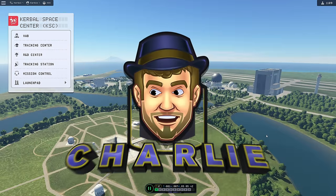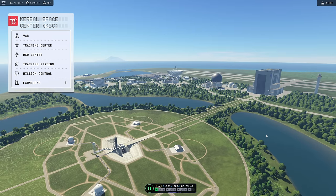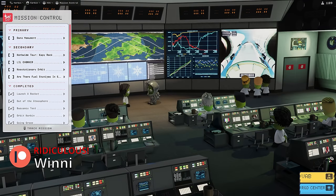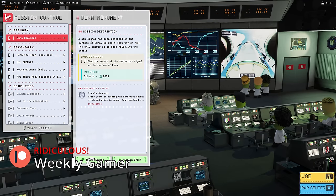Greetings ladies and gentlemen, welcome back to Kerbal Space Program 2 - our conquering light career, because there's no colony stuff so it's got to be light. We're gonna go to mission control. Our mission today is to build a craft that can go to Duna. Our main primary objective is to investigate the signal on Duna, so that's what we're tracking today. I'm also going to track the Keostationary orbit one and the fuel station one because I think both are fairly straightforward.